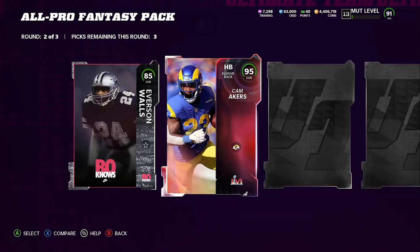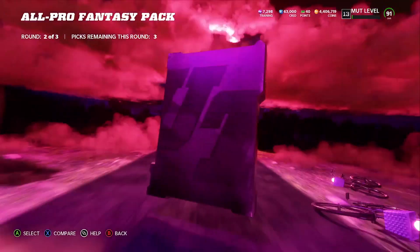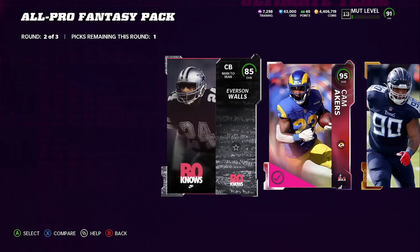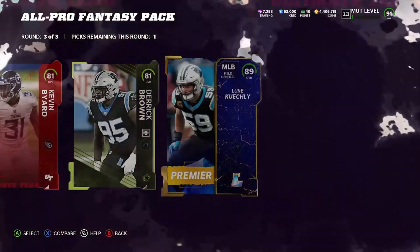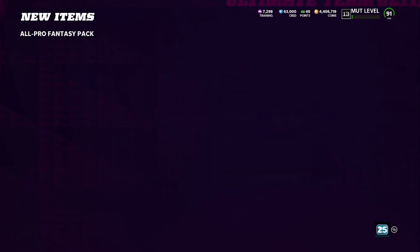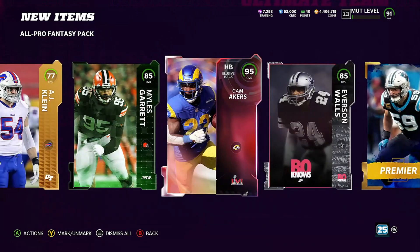We do get hits there — hey, 95 Cam Acres! Let's go, boys! Big dubs in the all-pro fantasy pack. I thought that was the Honors, but it's the 95 Cam Acres — I will take it. Next one: we get a little legend, Luke Kuechly. All right, that's your video for today, guys. Hit that sub button for me, and if you liked it, go ahead and share this. 95 Cam Acres, boys — let's freaking go! Super Bowl winner right there. That's just good luck for me. I'm going to keep ripping packs, hopefully get a Player of the Year card. I'll talk to you guys later. Peace out.